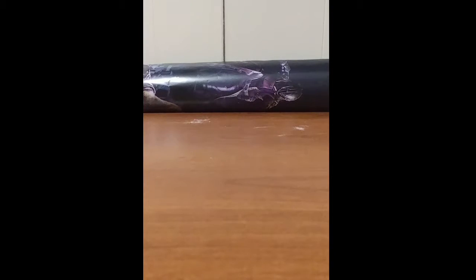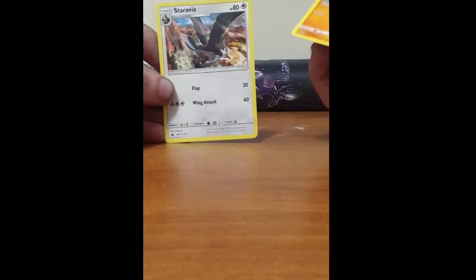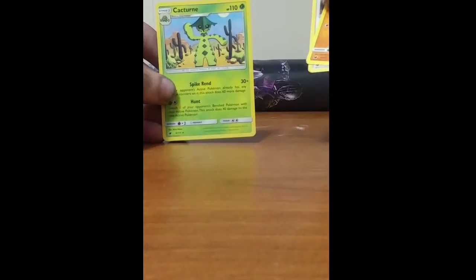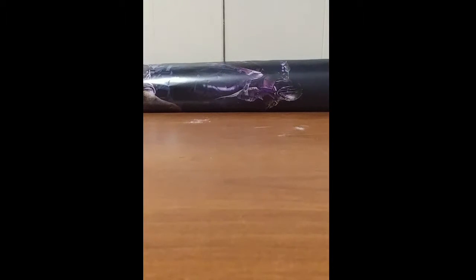Going into the second pack. Hopefully we get some pulls out of this one — otherwise this is going to be a really boring video. Next Crimson Invasion pack, starting things off with Stuffle, Staravia, and another Cacturne. Non-holo rare. So, nothing out of the Crimson Invasion packs.